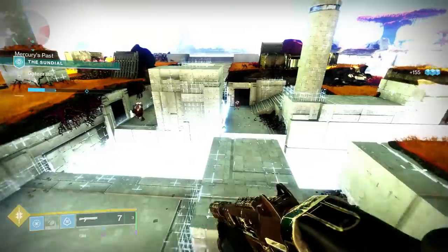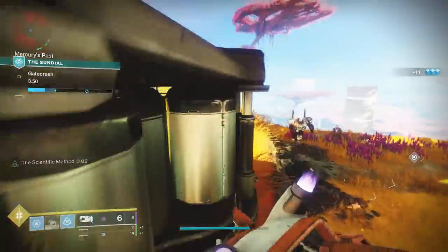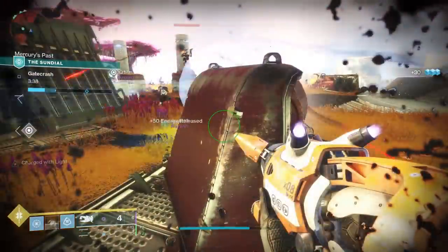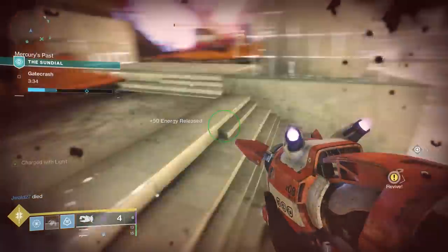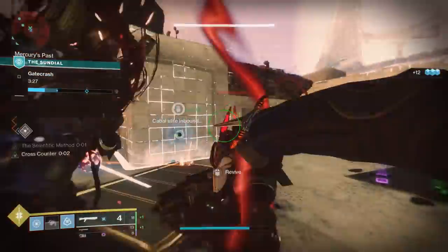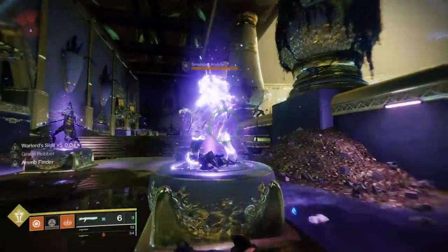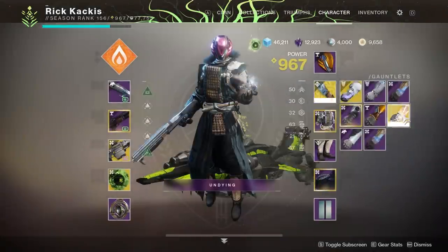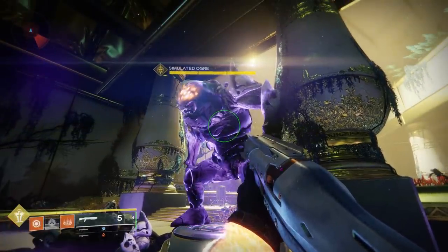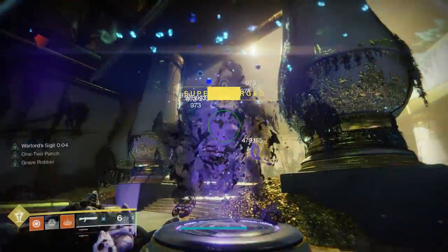If you have the Winter's Guile and you're getting melee kills, stacking up to times five, and then you one-two punch an enemy and melee, you're going to get all those increases to your melee damage happening at the same time and do a ridiculous amount of damage. There's a little more to it than that, because when you increase your stacks up to times five, there's only a five second timer where that is active. Specifically if you're on PC — it's almost impossible to do this on console — you can switch off of the Winter's Guile to another exotic, and it kind of stores the timer. When you switch back, although it won't say anything, you have that Winter's Guile times five buff still up, allowing you to store it and bring it back when you need it.